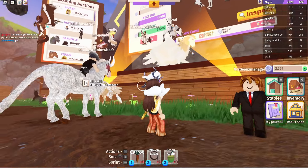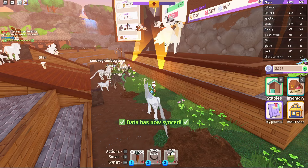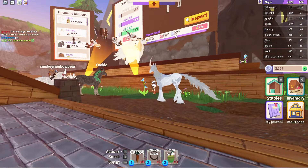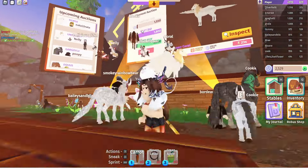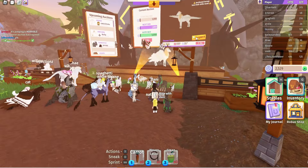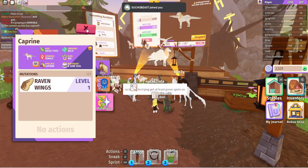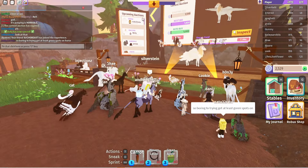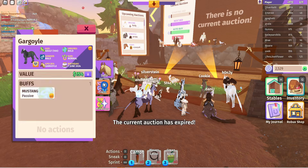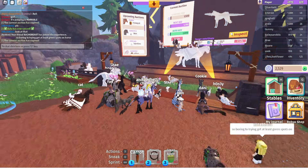At the top right you can see the horse that's being auctioned. You can see the species, the gender, the value of the horse, the current starting bid, the next bid, and also the auto buy option so you can buy it outright. You can inspect it to see the traits and mutations if it has any. You can also see upcoming auctions on the side and inspect those horses as well — just go to the person and inspect their horse.